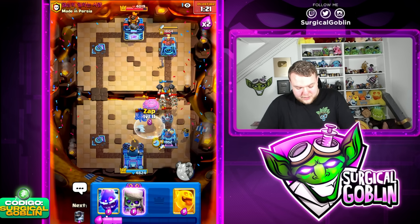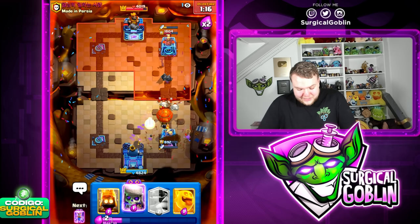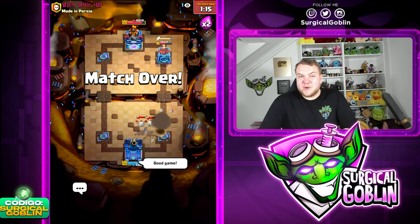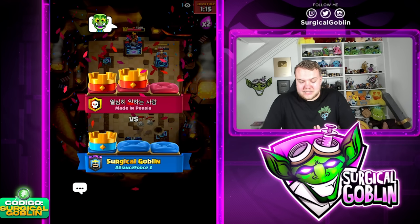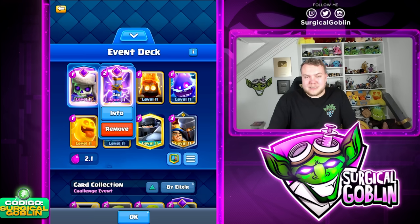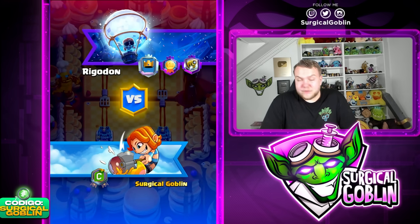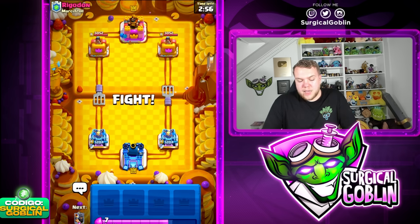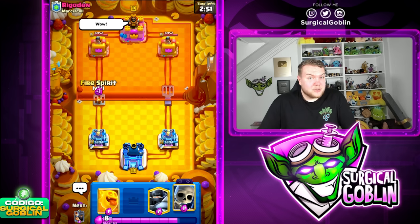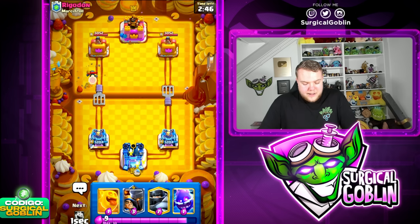Let's go Zap on defense, then E-spirit as well, and we need to pray that this balloon is not going to take the tower. It's going to take the tower — that's unfortunate. A very nice game still. I feel like we did a good job at defending. We just have the little prince and spirits plus the Evo Zap, which is decent but just wasn't enough. Unlucky that he had valkyrie — if he had barbarians instead, we definitely would have been able to get the win. Valkyrie just cleaned up everything, especially the Evo skeletons.